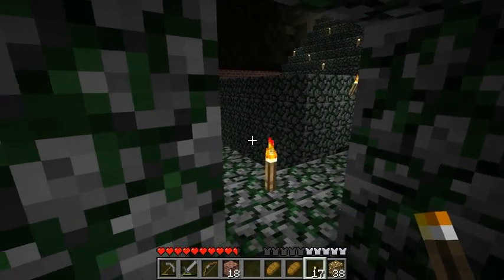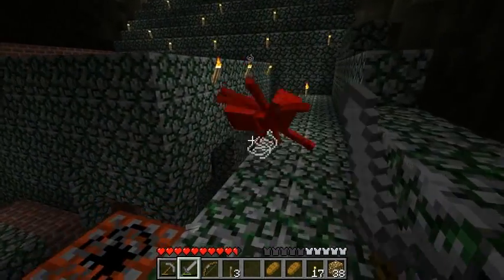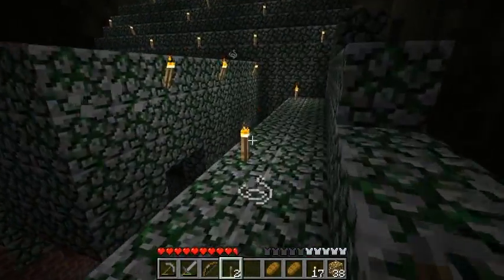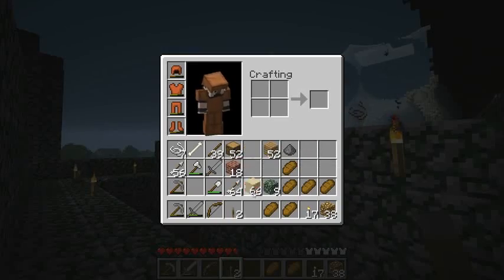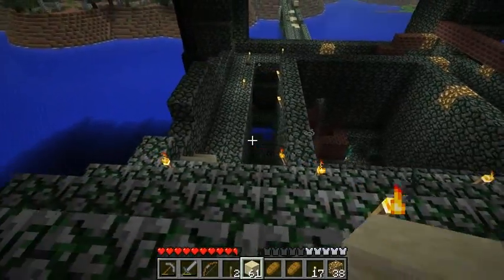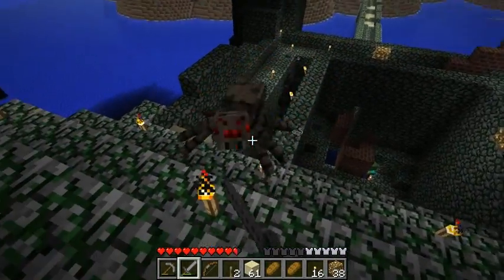We're going to do the TNT thing — quick way to get rid of the two spawners, even though TNT hasn't worked out the best for me and seems to always create more problems. Do I have blocks? A little staircase here. Alright, so what do we have left? We did get the spawners — good.